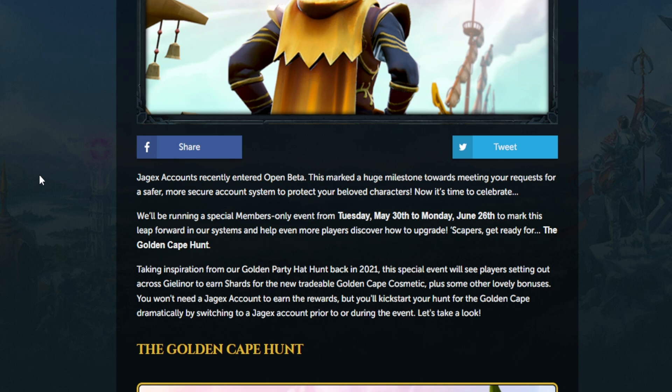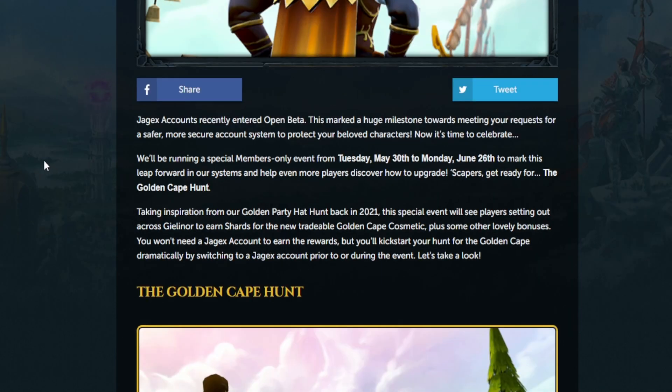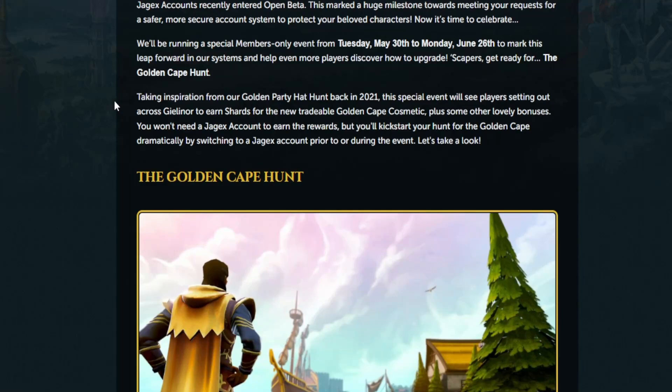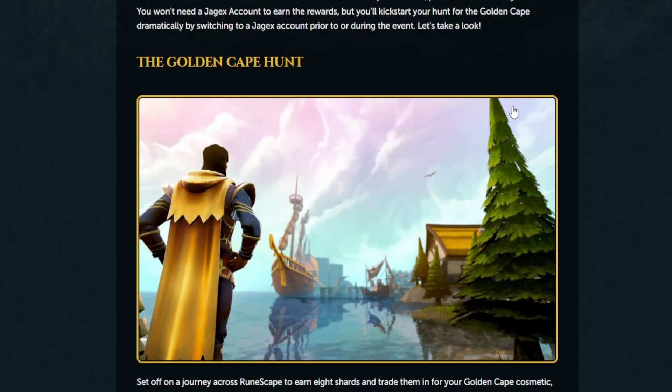Jagex accounts recently entered open beta, marking a huge milestone towards meeting requests for a safer, more secure account system to protect your characters. Now it's time to celebrate - they're running a special members-only event from Tuesday May 30th to Monday June 26th. To mark this leap forward, Scapers get ready for the Golden Cape Hunt. You won't need a Jagex account to earn rewards, but you'll kickstart your hunt dramatically by switching to a Jagex account prior to or during the event.